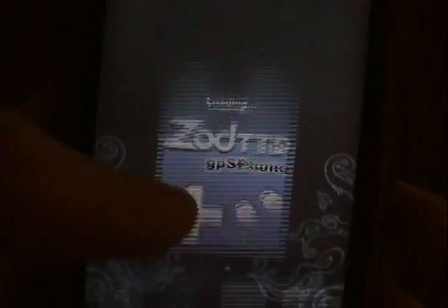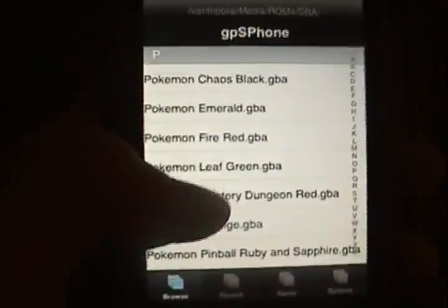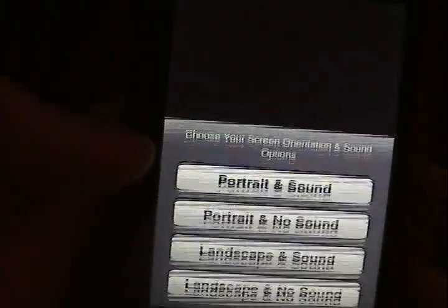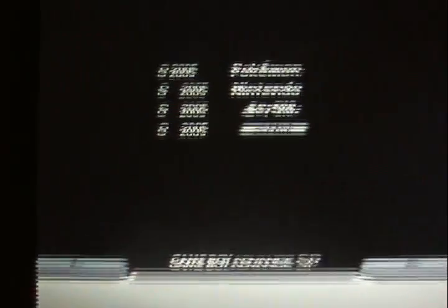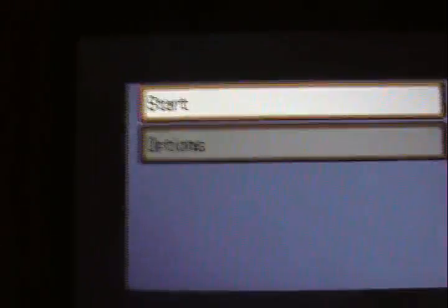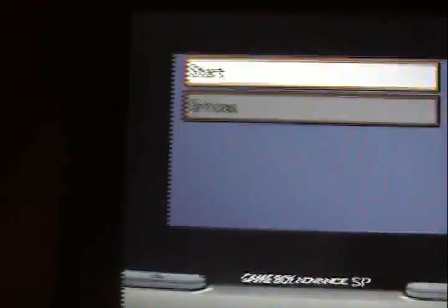After that, you go into GPSPhone and there you go — it works. You have all your games, labeled alphabetically. I'll play Pokemon Orange for you guys for probably 30 seconds. If you heard that sound issue — some of the games have that. Sometimes it will go away, sometimes it won't. Sometimes you have to restart the app.